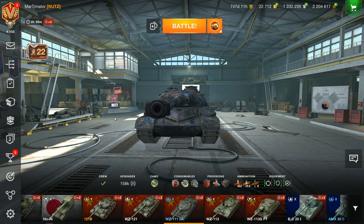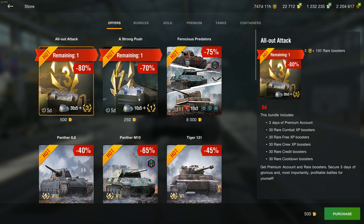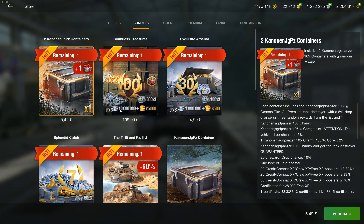Hello and welcome to this video. There is a new tank in the game, and obviously it is in crates. The Kanonen Jagdpanzer is now here with a five percent drop chance — one of the better crates, but it's only five percent. You have charms again, but you need to buy 25 crates to get it guaranteed, which is 115 euros.